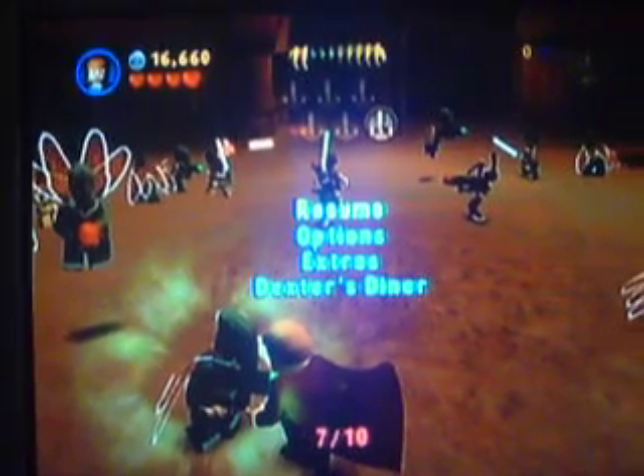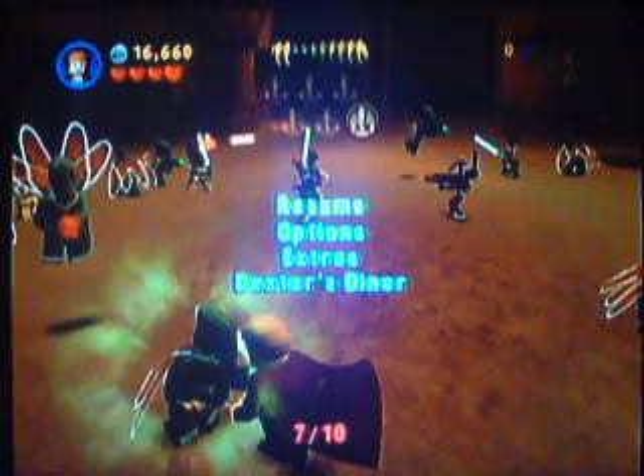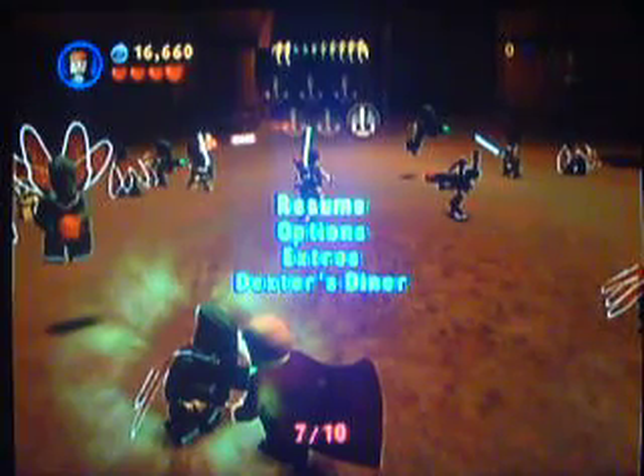Hold on a second guys — I have to speak to you in part two because I can't find it. So yeah, I'll see you guys in part two when I find it. If I can't, then I'll do the entire stage again. I'll see you when we come back to try the stage again. I'll see you next time.